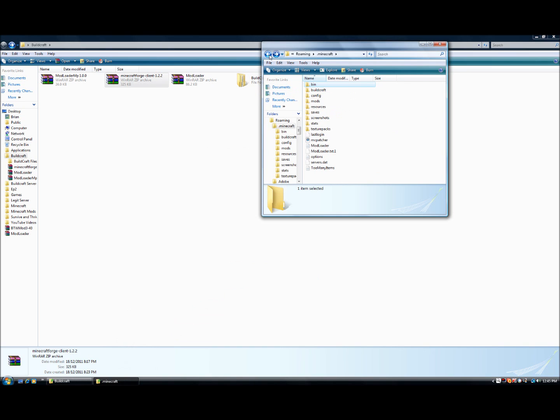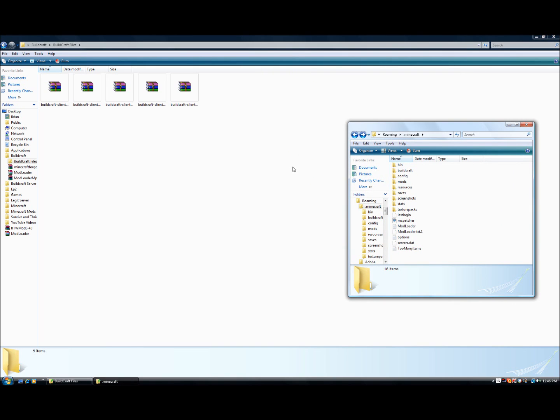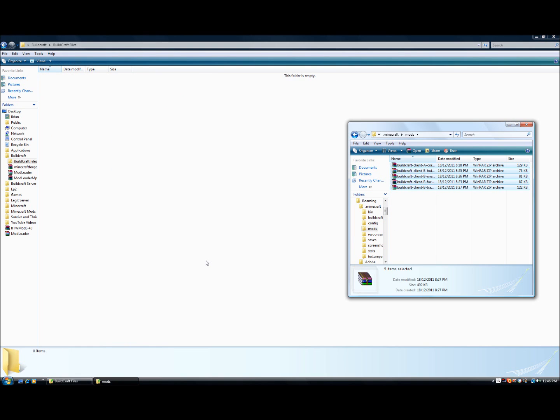Go into your bin again and go back — you should see a folder there called mods. Open that up. If you don't see a folder called mods, open up your Minecraft, run it, or if it doesn't come up, just go New Folder and type in 'mods'. It'll be two of the same folders — you keep one of them. Open up your BuildCraft files — all the links will be in the description — and drag it into the mods folder.